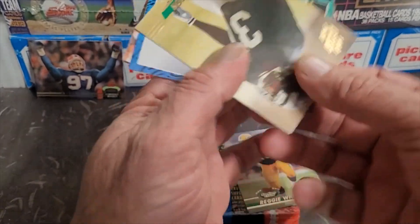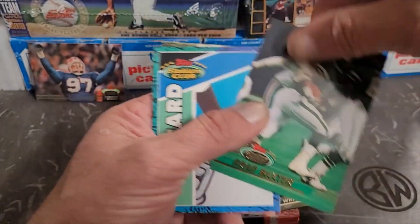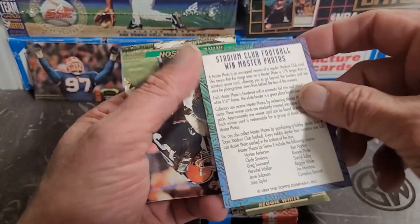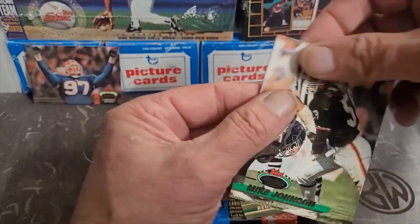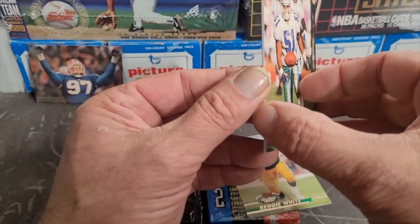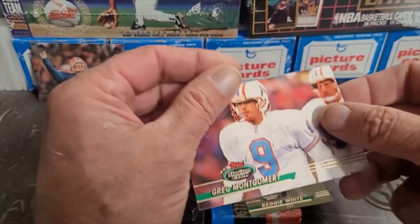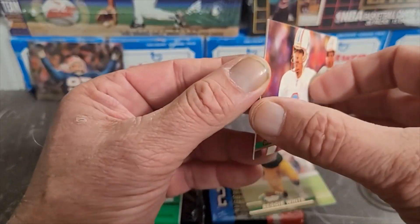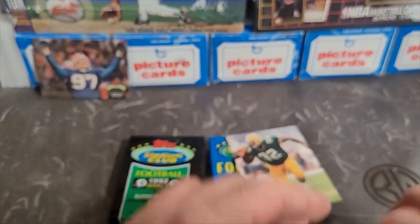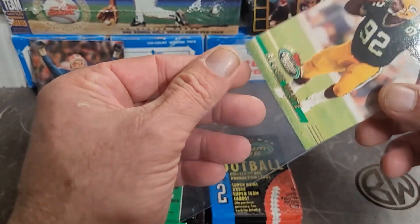Got DJ Johnson and another draft pick — Darren Gordon. Brad Baxter and an info card — just in case you need some information — you can win master photos. Mike Johnson, Kenny Norton, Darren Jordan, Greg Montgomery, and Steve Jordan. Looks like one to put in the frapper. So we got two minor hits — one for 93 and one for 92.